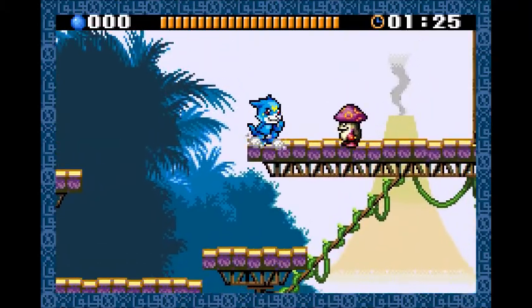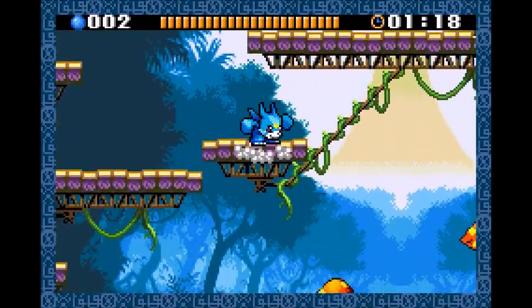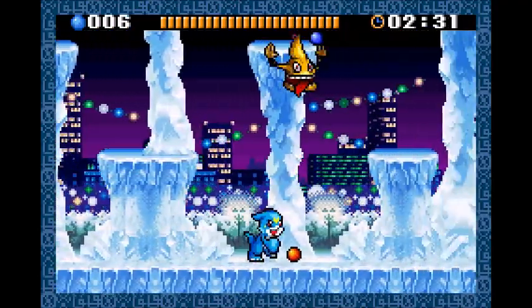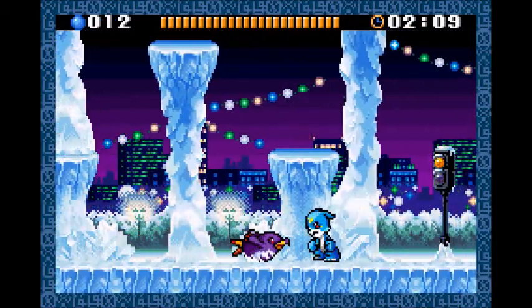Next we have Mushmon and Penmon. Mushmon is found in the fight with Giyomon — it pretty much walks left to right, just like Betamon, and you can bump into it twice. Penmon on the other hand is in the icy stage along with Tsukamon. It does walk across the stage, but it also slides around like a penguin. You can bump into it twice while it's walking and once if it's sliding.